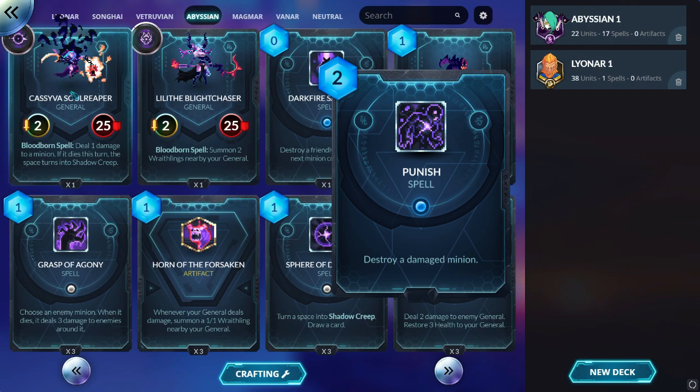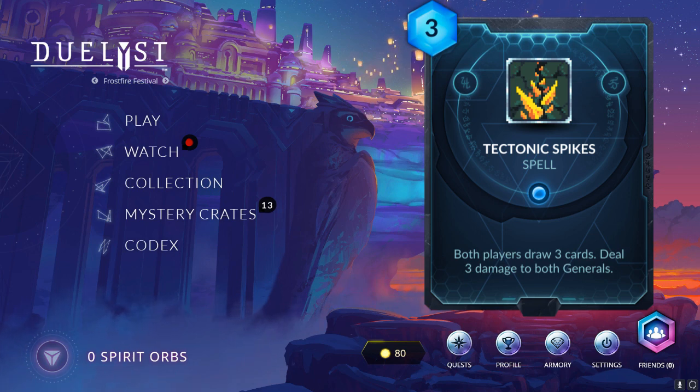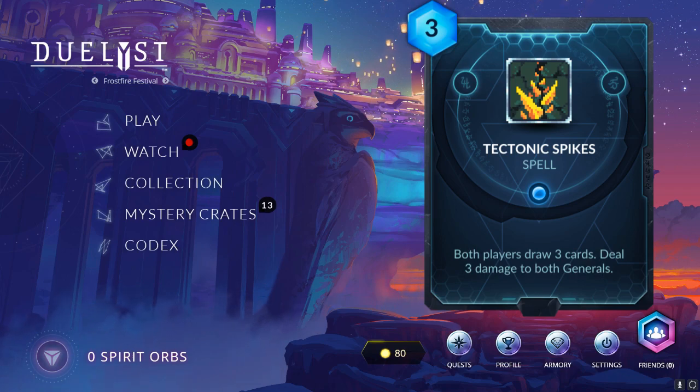Let's go now to the next card, which is Titanic Spike — a 3 mana Magmar spell where both players draw 3 cards and take 3 damage. I really like this card because symmetric effects are not as powerful as they seem. Drawing 3 cards for both players is not that powerful, except that you draw the 3 cards immediately where the opponent needs you to end your turn to do that, but you are already losing 3 mana because you played the spell.